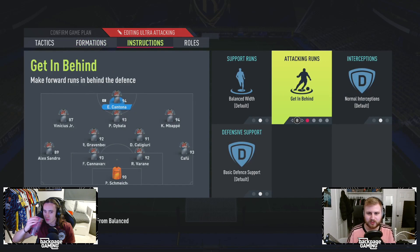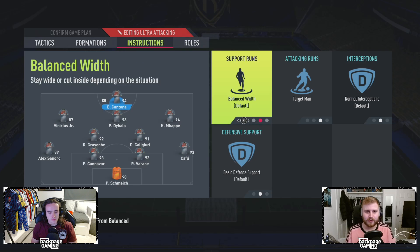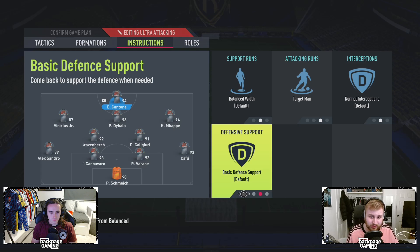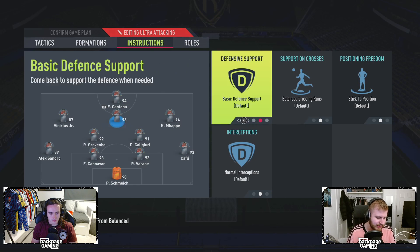So for instructions, we have Targetman on the striker. This is one that Rob introduced me to — he used it on his 4-2-2 tactics. I really like the way that Cantona works with it; they sort of drop in a bit. I think having it on basic defensive as well helps a lot, because they don't get isolated as much.